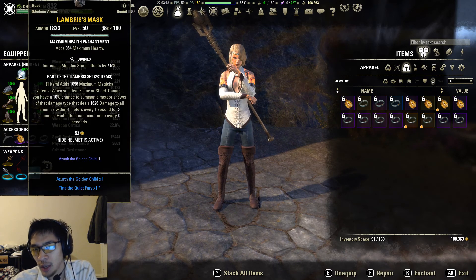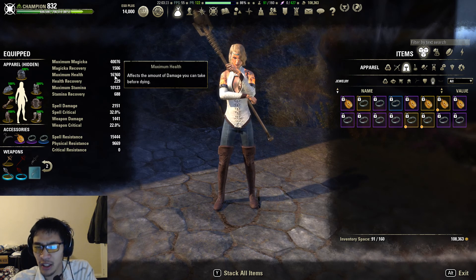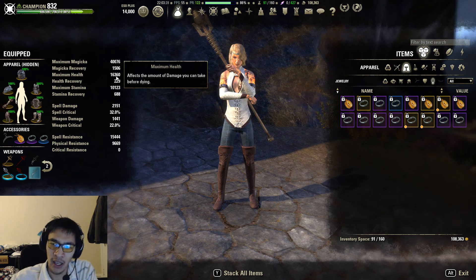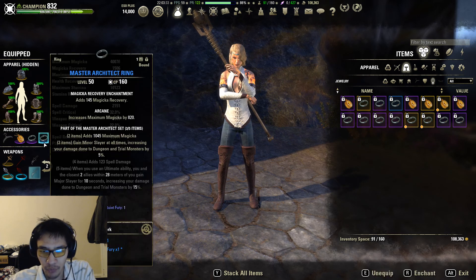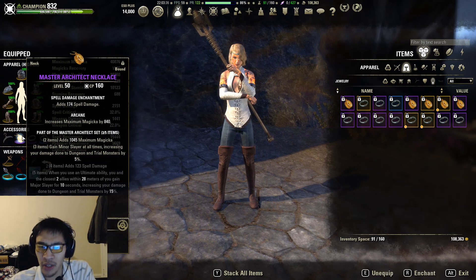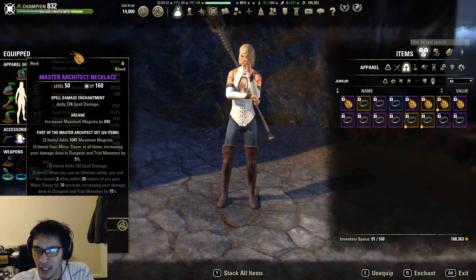We are using 2 pieces of Ilambris with a health enchant. I'm using a medium piece because I'm using Witchmother's so I need that additional health. Without a pet I'm sitting at 16,360, but once I have a pet up and get the passive from Daedric Summoning that boosts my max health, I'll be above 17k. For our jewelry, we're going with Master Architect — you can use any of the other minor slayer sets or Willpower jewelry. Master Architect and Moondancer are pretty much identical. Infallible Aether gives you crit instead of max magicka, so on a pet build that's not going to be as useful.